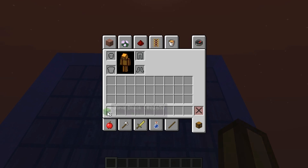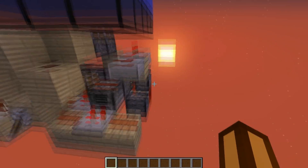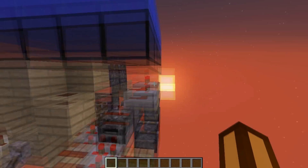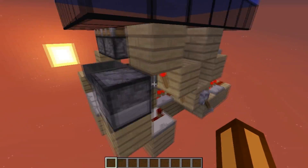So me and Spriggan got together and we made another design. If we just throw some more slime blocks over here, we can make it a little bit more compact, and we managed to take off the layer that was over here.